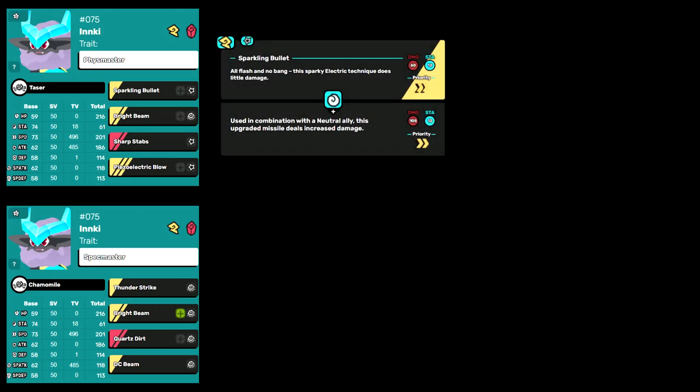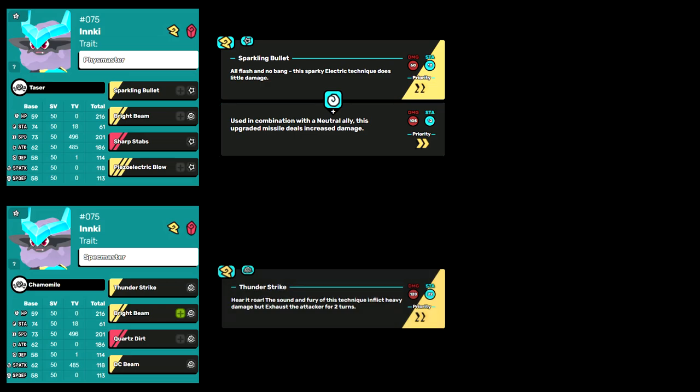Here are both of his sample builds. Inky has the flexibility to be played as a physical or special attacker. In order to make the easiest possible comparisons, I'm gonna try and cover them at the same time. For movepool, your main zero hold STAB technique is Sparkling Bullet for Fizzmaster and Thunderstrike for Spechmaster.